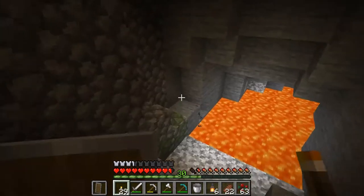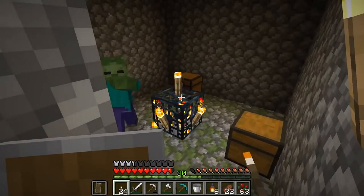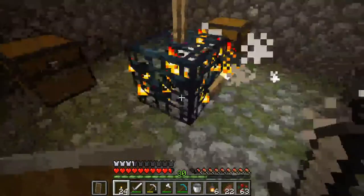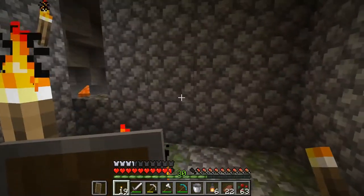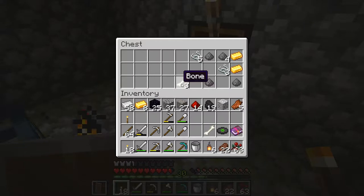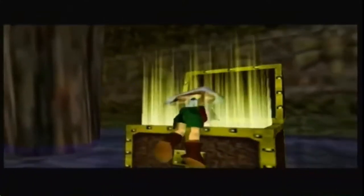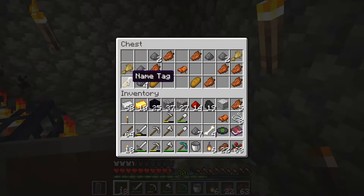Wow, there's a lot more lava down here than I thought. Wait — is this what I think it is? It is! It's a spawner — oh, we can do so many things with you. What have they given us? Fortune 2 and the Cat disc — arguably one of the better discs in my opinion. I like Cat. Okay, let's go!